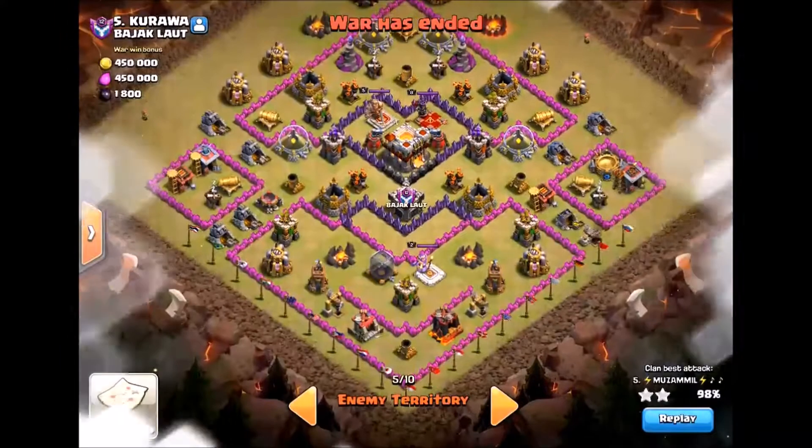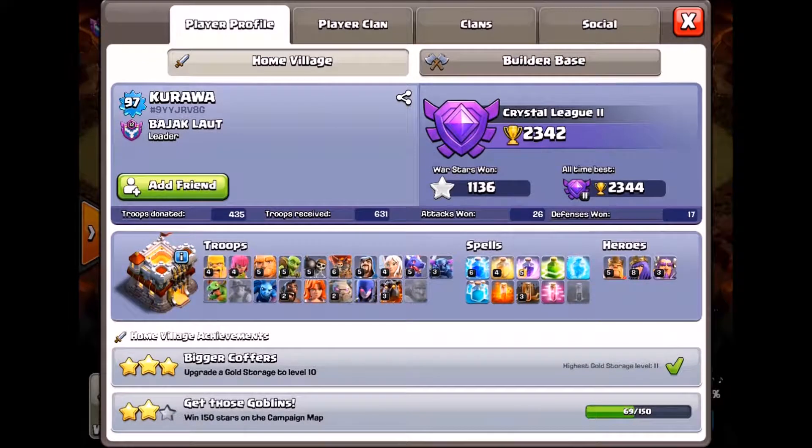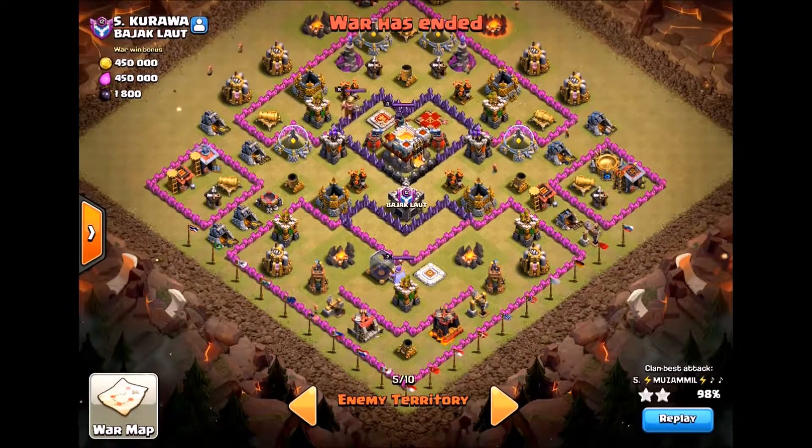Their number five is a town hall 11 with basically town hall eight, maybe a couple of town hall nine defenses. But he's clearly got a bunch of town hall 10 and town hall nine troops. So he is trying to be engineered but he isn't quite there yet — not in terms of really good engineering.